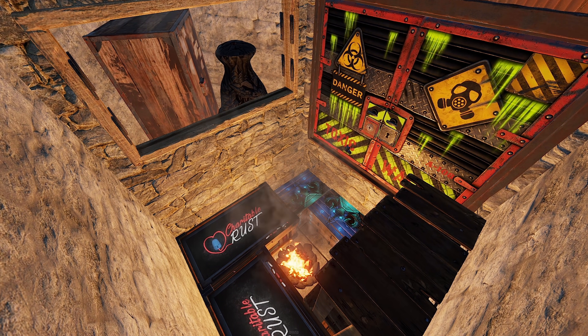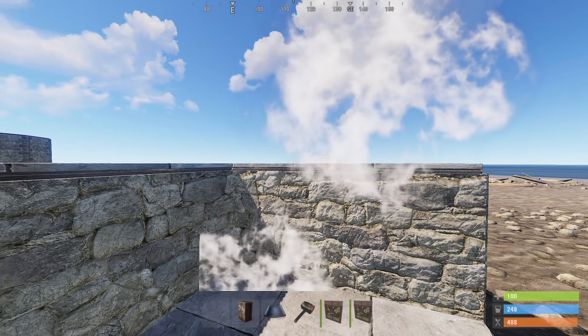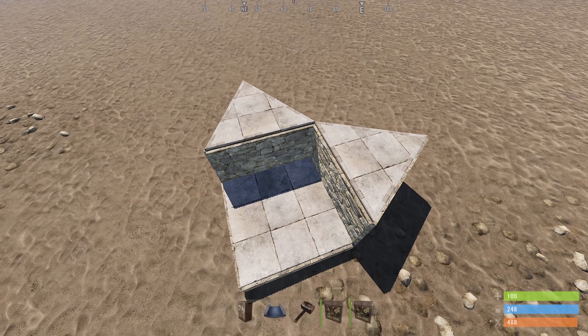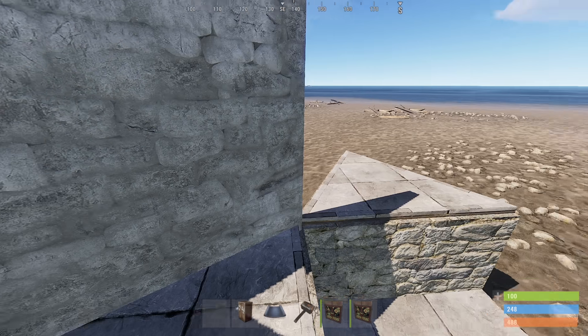This is a very basic build, and this is how we do it. We're going to start with the square so that these two raised triangle foundations are lined up the right way. If you have no idea what I'm talking about here, I'll link a short video for you to watch. Now we can start walling this in.